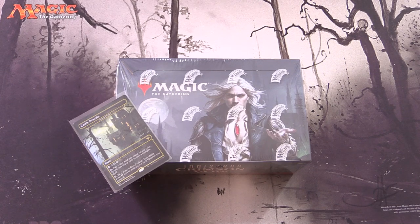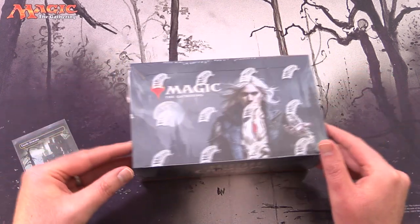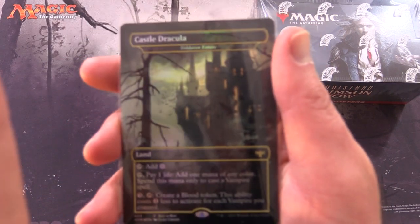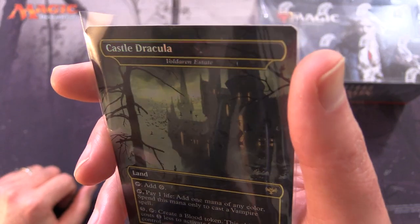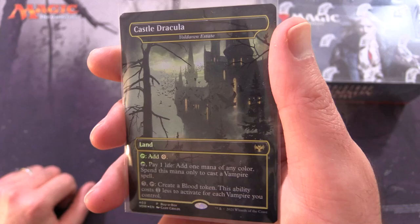Today on MTG Unpacked, we're cracking open an entire box of Innistrad Crimson Vow Draft Boosters. I also got a promo card that went along with this - Castle Dracula, the alternate art for Voldaren Estate. Very shiny. We'll set that aside and get to cracking.